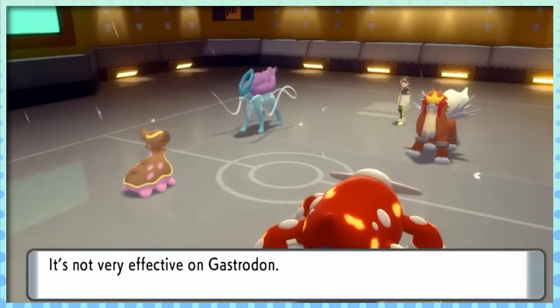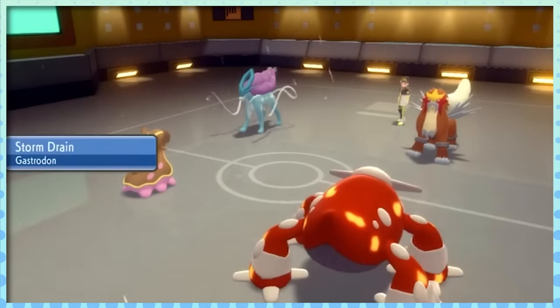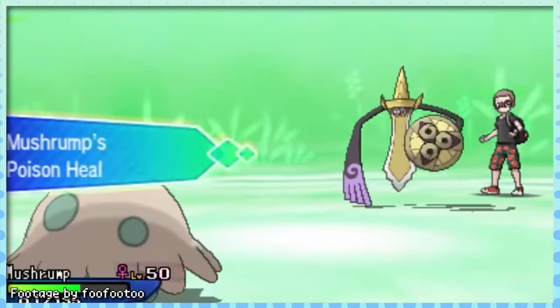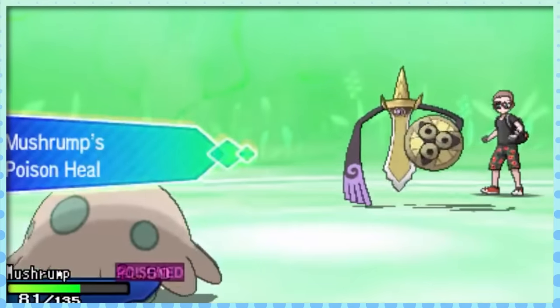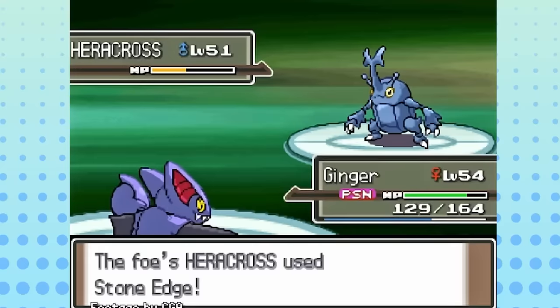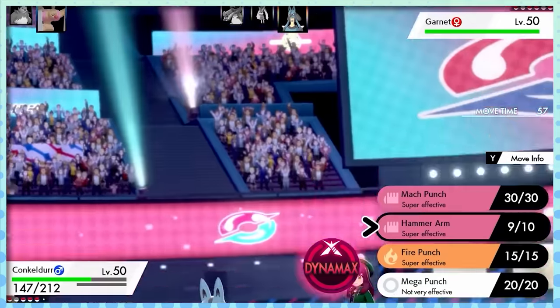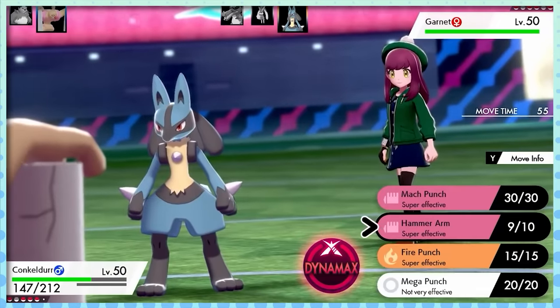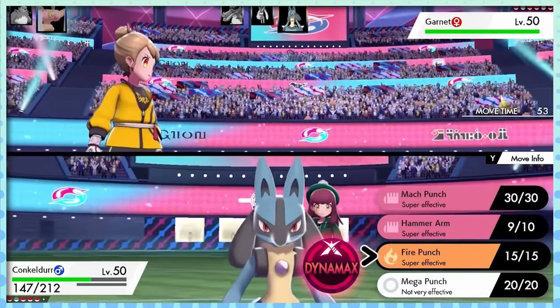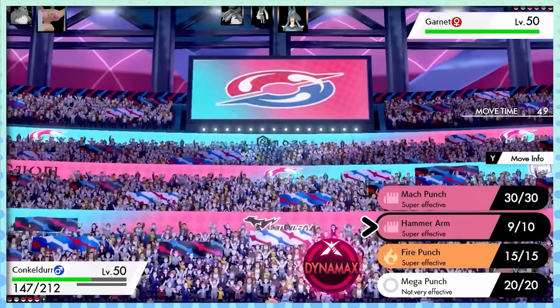Storm Drain draws in all Water-type attacks to boost the user's Special Attack, which is especially useful in VGC where Origin Pulse and Muddy Water were very common spread moves. Toxic Heal can make Gliscor and Breloom incredibly difficult to deal with in singles if you're not prepared for it, essentially giving them an immunity to a very common status condition. And although Iron Fist is only a 20% boost to punching moves — a far cry from Huge Power or Adaptability — it does apply to a wide array of attacks with exceptionally good type coverage.